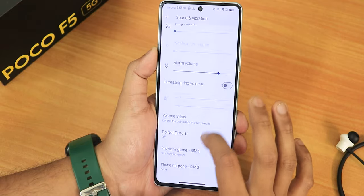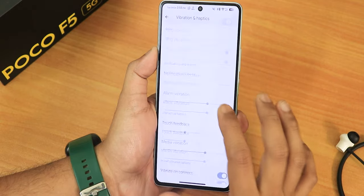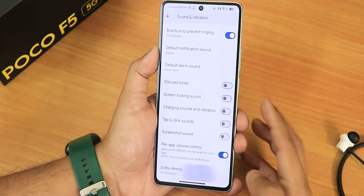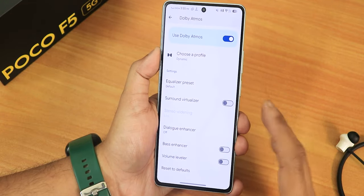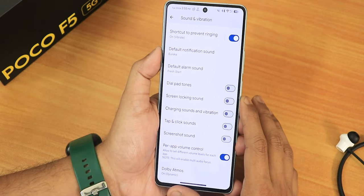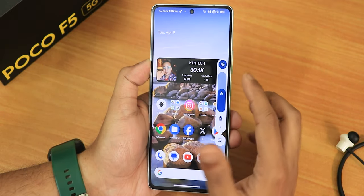In sound and vibration settings there are volume step controls, vibration and haptic feedback settings, in-call vibrations, touch feedback, and per-app volume control. Dolby Atmos is present — you can change equalizer presets, switch profiles to dynamic or others, use the dialog enhancer, bass enhancer, and volume leveler. The volume panel looks good and you can change its appearance, switch output device, and put the phone into vibrate or silent from there.